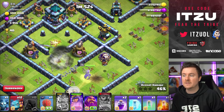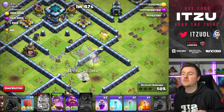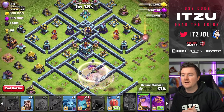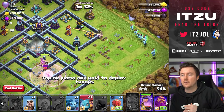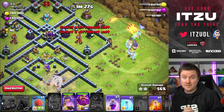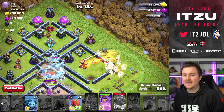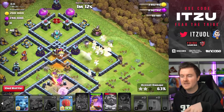Once again we're setting up a crazy charge to get the entire base, most of the defenses. We already took down both scatters and for sure we took down the eagle. There's one more scatter at the top side but there's just so much value. The town hall is getting taken down and the queens just keep going - we'll have around one minute thirty seconds left for the rest of the base.